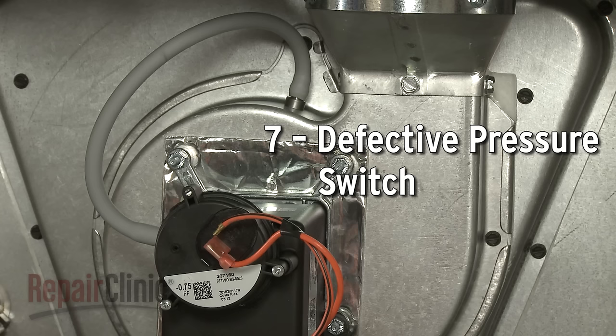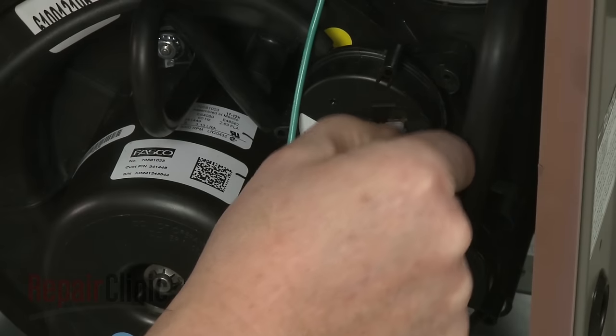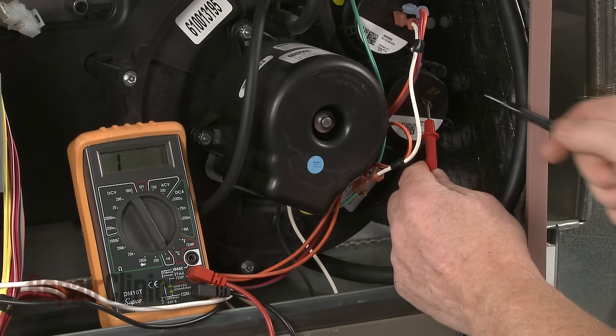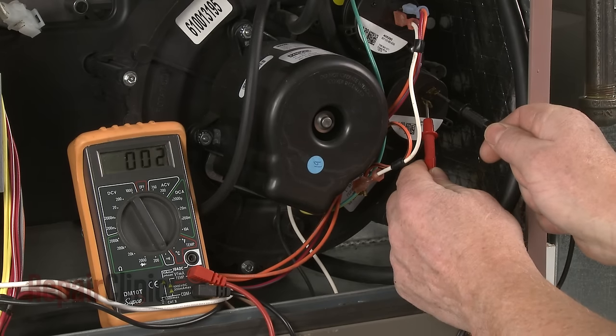Proper air flow will cause the pressure switch to close, allowing the ignition process to continue. A defective pressure switch may be unable to close. You can use a multimeter to test the switch for continuity, provided the switch is connected to the furnace and the draft inducer motor is running.